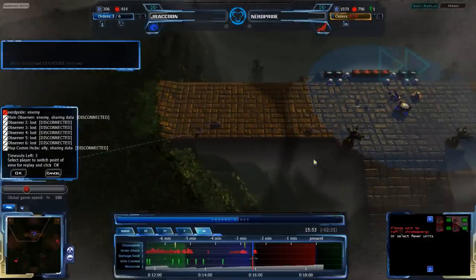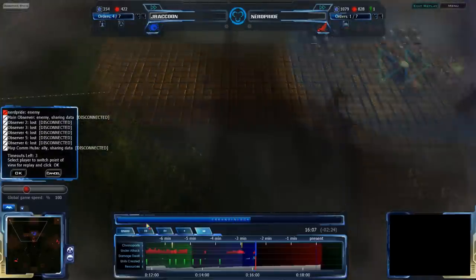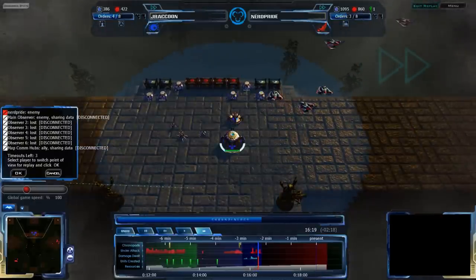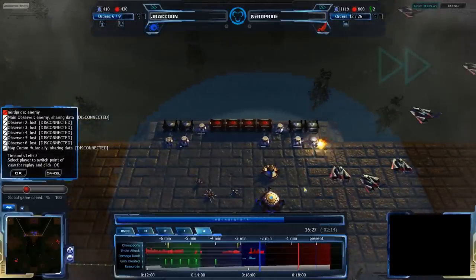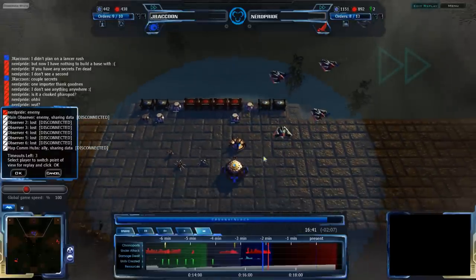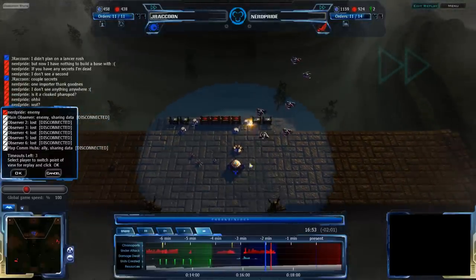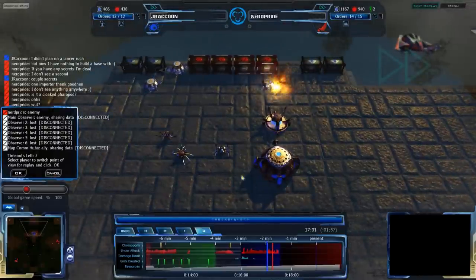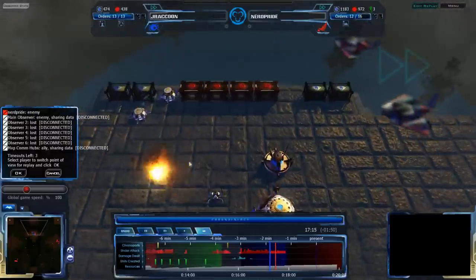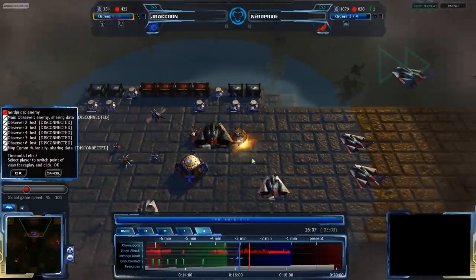NerdPride is aware of the chronoport — the alerts were on during the game. He does see it and has his ATHCs coming through, realizing there is a base here. His Lancers will be coming in to destroy it. Jay Raccoon is now going down — losing the Dome in an instant, losing the Sepi Pod as well. He needed many Sepi Pods to deal with these Lancers, not just one. So at this point he's losing everything — that is probably going to be game. Very nicely done by NerdPride; very nice use of Lancers.